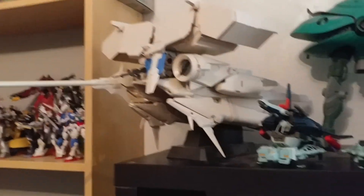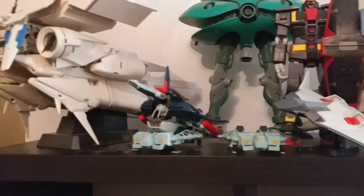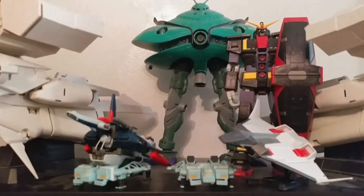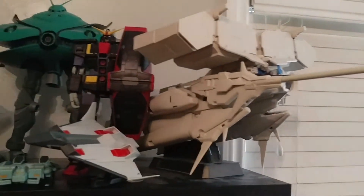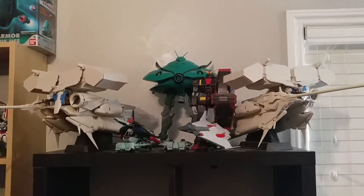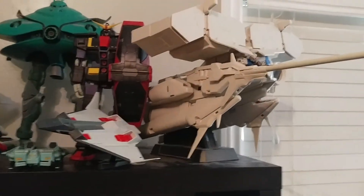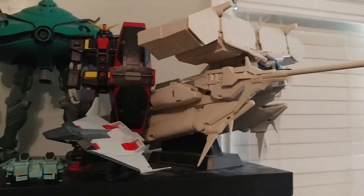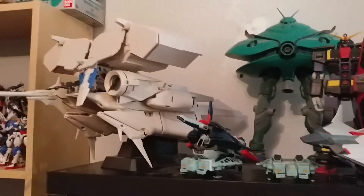Finally we get to the big stuff. We have the Dendrobium, Rigazi on top of the Base Jabber and a spare Base Jabber over there, the Flying Armor, the Psycho Gundam, the Big Zam, and the second Dendrobium. Yeah, I have two. This one was caught in a terrible accident — it fell off the shelf while construction was being done on our house, so I had to get a second one to replace it.